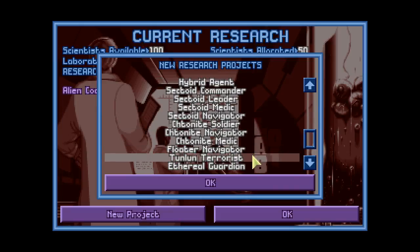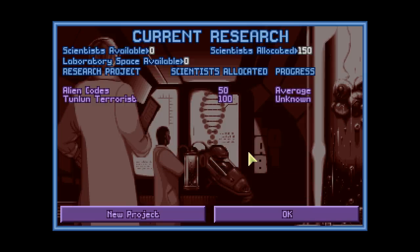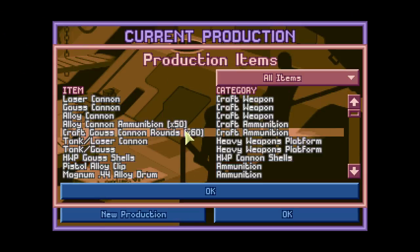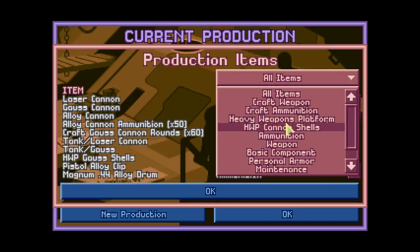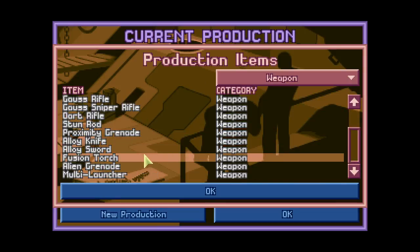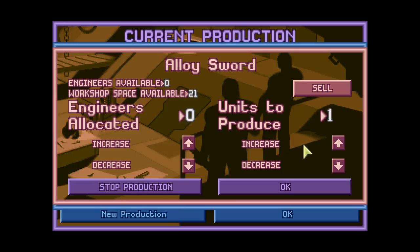We do have a Thunlun terrorist which I would like to see as well — we haven't seen those guys yet. Allocate the manufacturing on the alloy sword of course. The alloy sword costs three alien alloys, so we'll take like six swords. That should do nicely.